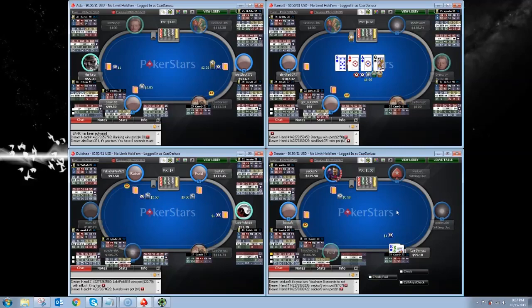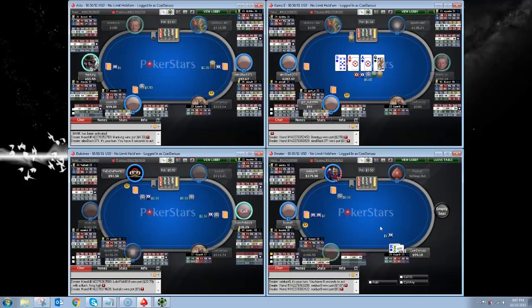That's a nice hand in the big blind. Essentially no matter what, we're going to start this off with a raise. If the small blind folds, we're just going to three-bet it to $8. If the small blind raises, we're throwing in the cold four-bet there.